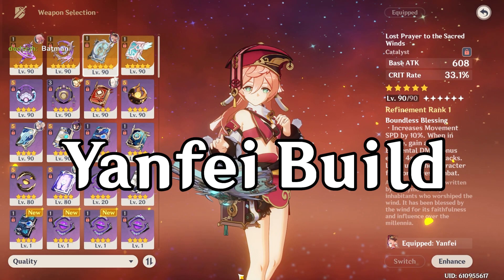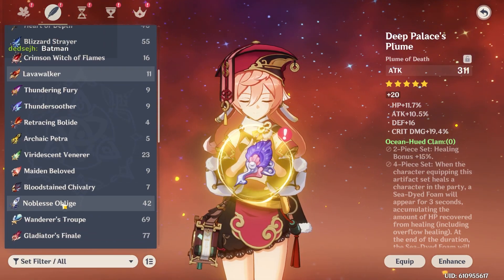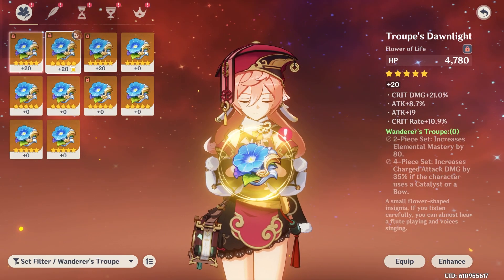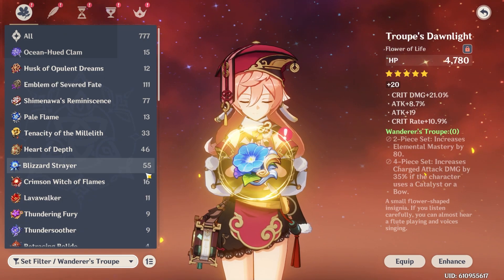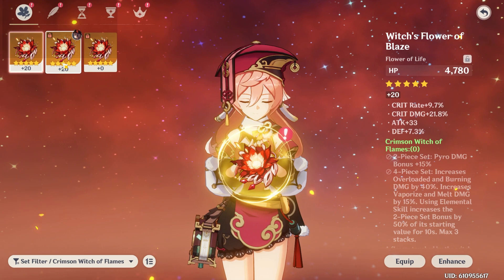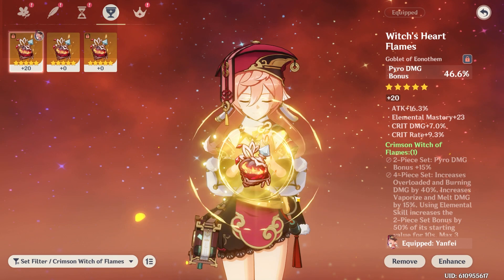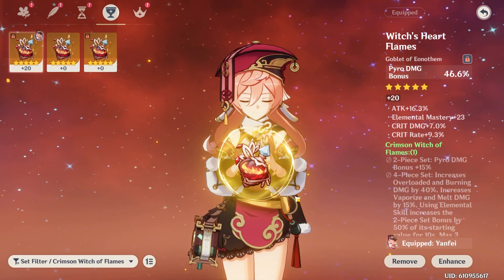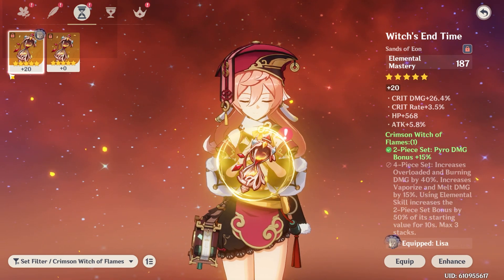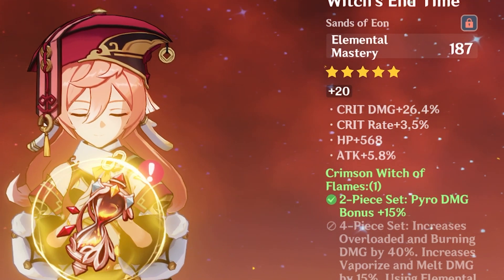For Yangfei's weapon, I think the best one has to be Lost Prayer to the Sacred Winds, in my opinion. For artifacts, I'm thinking either 4-piece Crimson Witch or 4-piece Wanderer's Troupe — we'll try both builds. I farmed Crimson Witch a long time ago for my Hu Tao. I have this Pyro goblet; it's pretty good. The best sands piece I have is this Elemental Mastery one — it might be good, especially if going with an attack percent circlet.